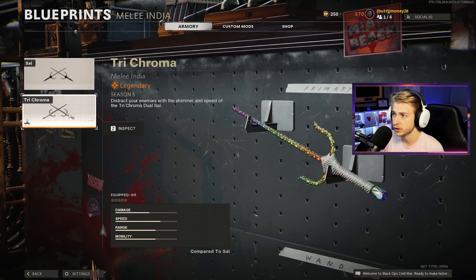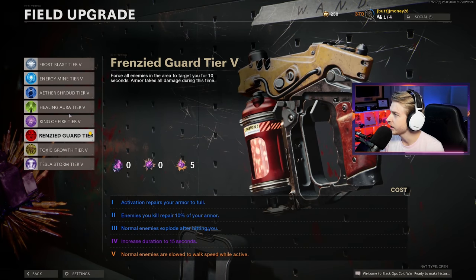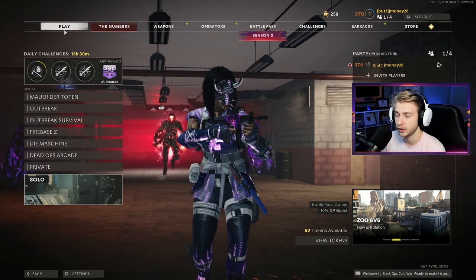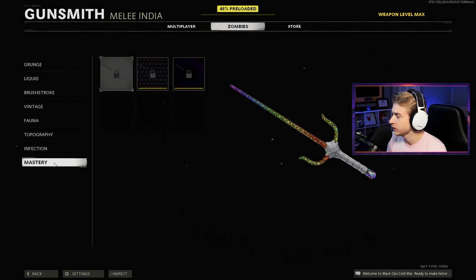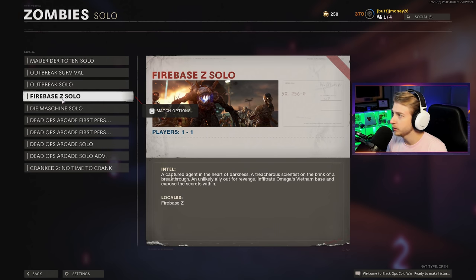Yesterday we tested the Scythes in multiplayer and they were not very good. Hopefully they're a lot better in zombies, so we'll be testing that out today while we get dark aether. I've also heard that this blueprint looks really cool pack-a-punched, so I'm gonna be using that instead of the default one. For our field upgrade, I'm gonna go with aether shroud. We might switch to frenzy guard or test the storm later, but right now we're starting with aether shroud. I have absolutely zero experience with it in zombies - this will be my first time. Let's hop on Firebase Z and get this done.